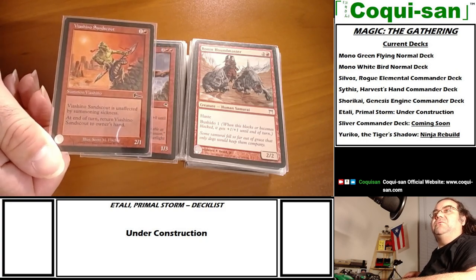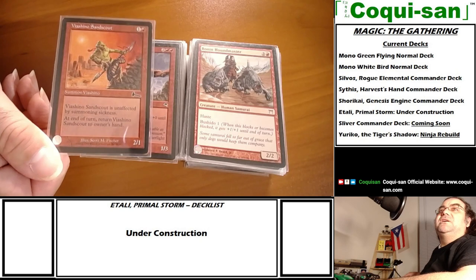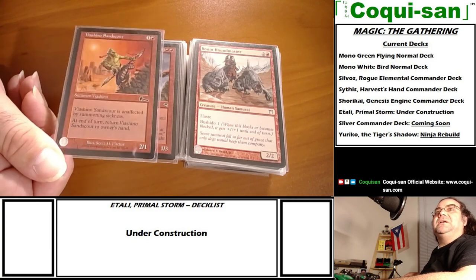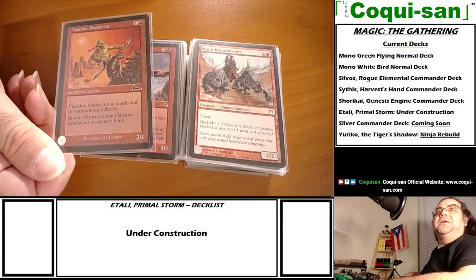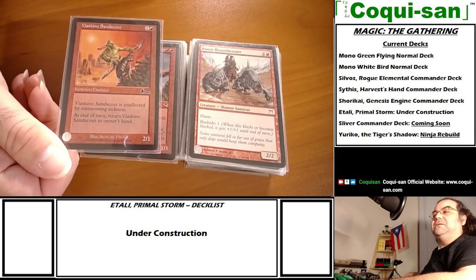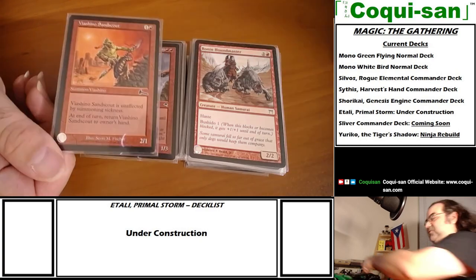Bushido can scale - Bushido 1, 2, 3, 4. I chose these guys because they're little snipers. I have the Viashino Sandscount and his partner the Viashino Sandstalker. Sandscount has haste and at end of turn he comes back to hand, so you drop him, attack, and if you give him first strike he can just run away.